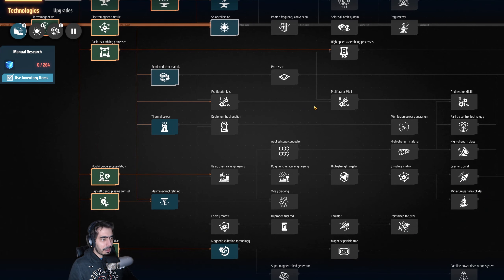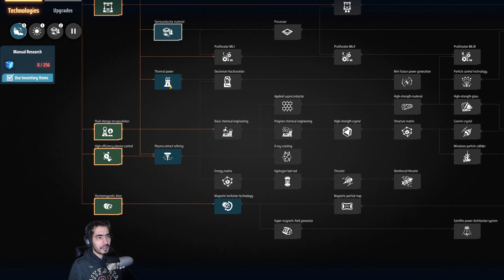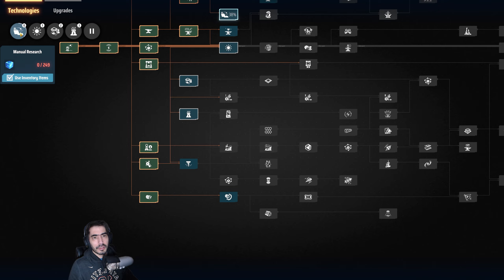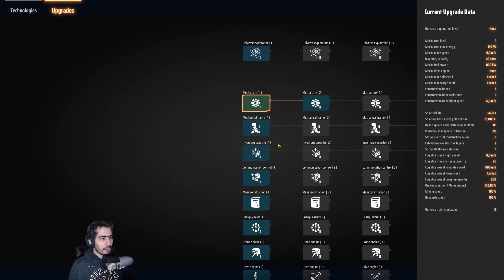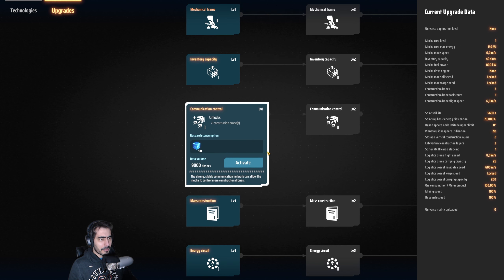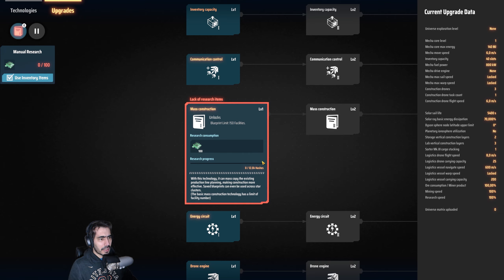To unlock the planetary logistics system, I need the red cubes, and we need 200. To make that, we need this prerequisite. So the red one — let's do one, two, three, four. Let's activate the mechanical upgrades. We have: mechanical frame, inventory capacity, blueprint limit at 150 — that unlocks the blueprint limit. I can activate this.